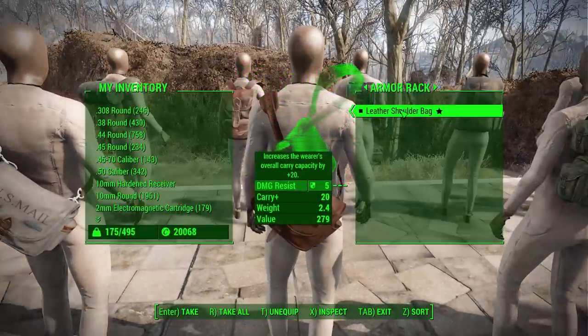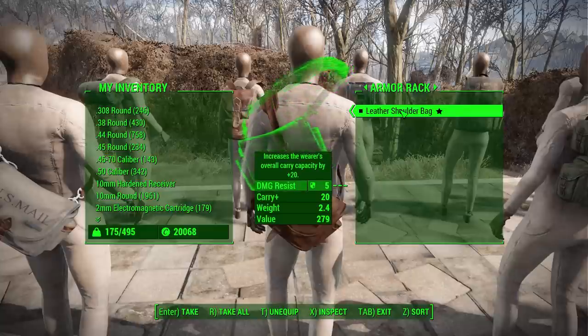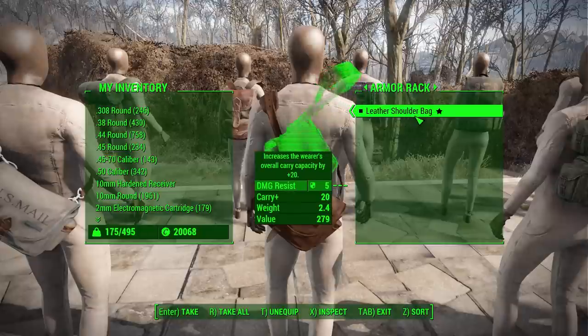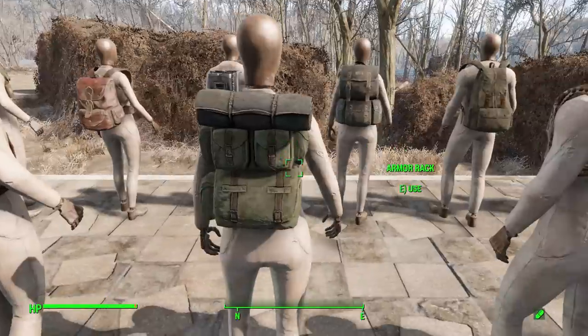The next bag is the leather shoulder bag, found starting at level 10. It has a base of 20 carry capacity and 5 damage resistance, again no negatives. It can be upgraded to 25 carry capacity and 15 damage resistance, and comes in either standard brown leather or black leather.